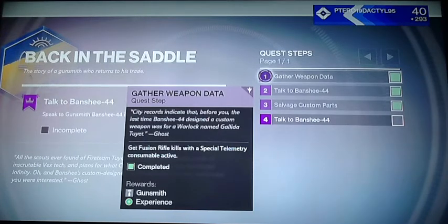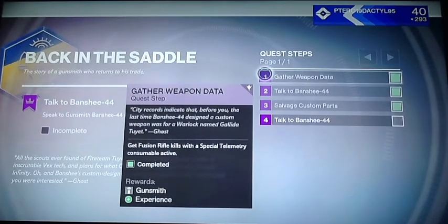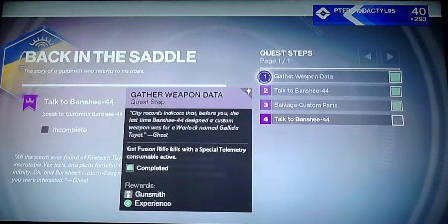Once you get that, Banshee 44 will give you a quest, and this quest has only 4 steps. You'll have to get kills with the weapon type that he tells you, with a Telementary of that weapon type active.